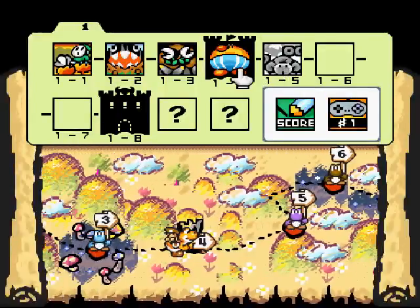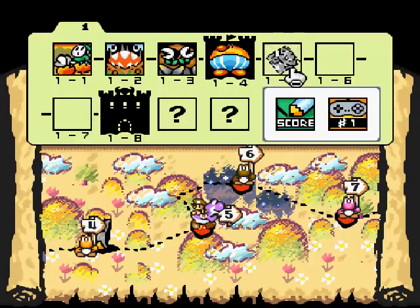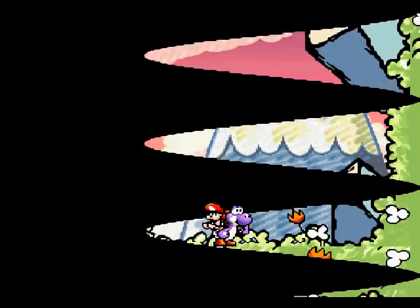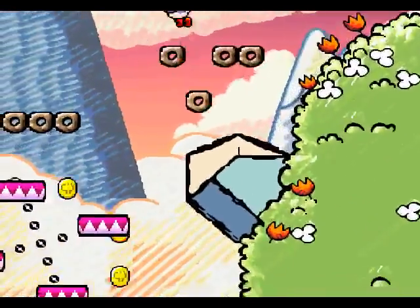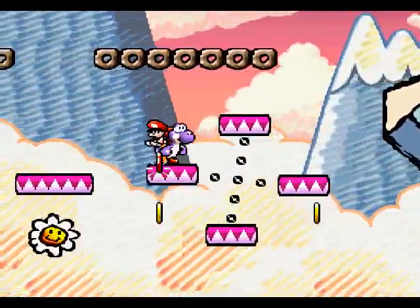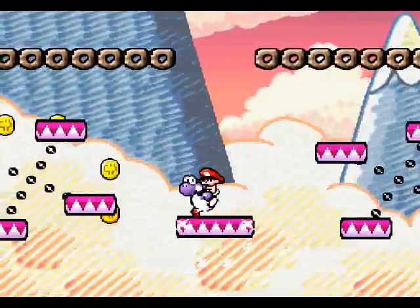Hey everybody, it's time for Let's Play Yoshi's Story, Part 3. World 1-5 is Hop Hop Donut Lifts. It's an auto-scrolling stage with donut lifts — stand on them for a second and they will fall. And with this Let's Play, I'm starting to do just one stage per video.